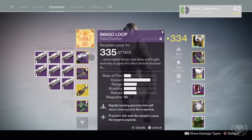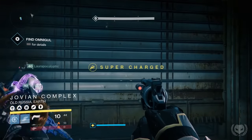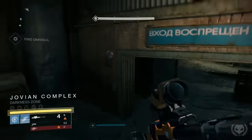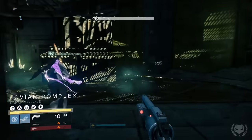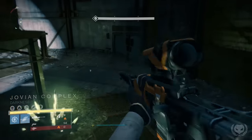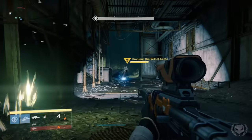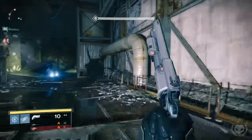Normally this weapon is quite a rare drop, even with farming. You can farm this strike by selecting it from the Director, but the lowest level version of the strike has the least chance of dropping this weapon. You could jump into the heroic strike playlist and keep playing until you get this strike to appear, because the heroic version does have increased chances of dropping items, but the best place to farm this would be the Nightfall, and luckily this week's Nightfall is Omnigul.